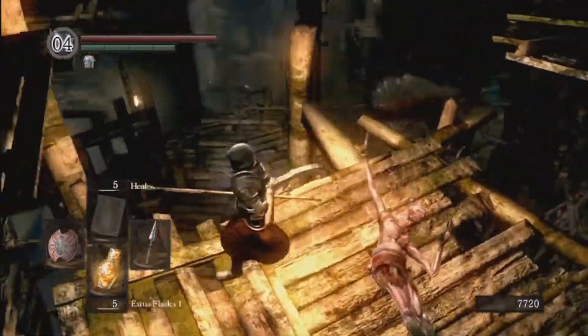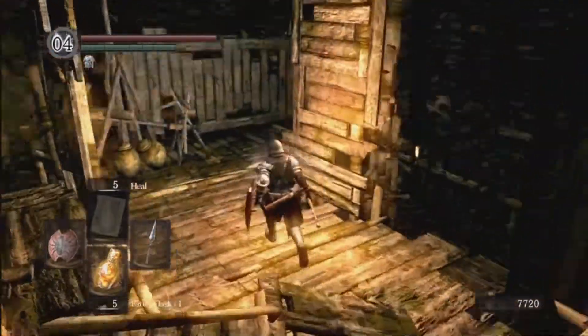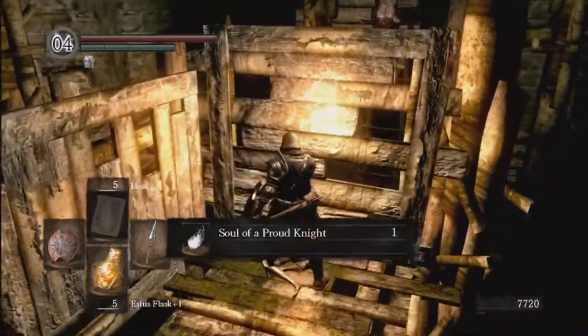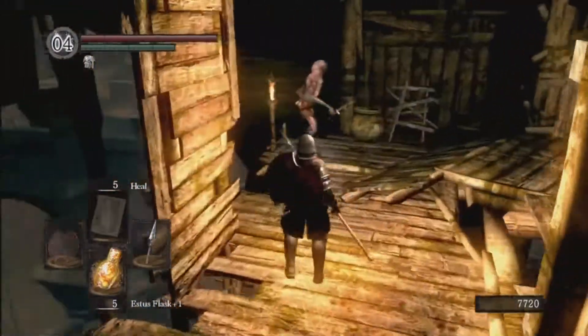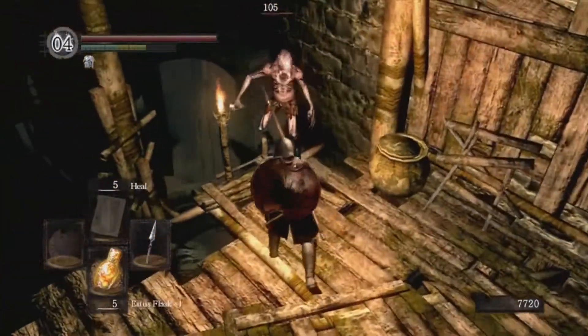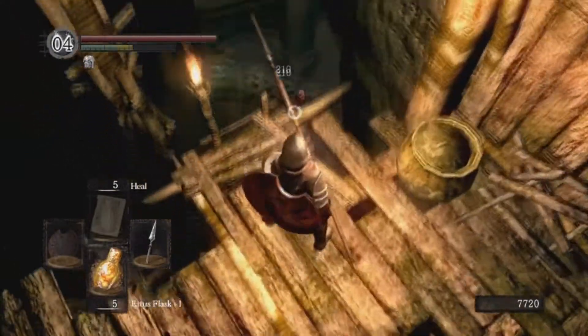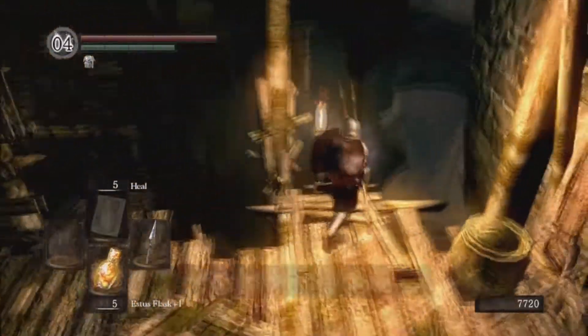Just drop down here and head on over. You can see there are enemies crawling around, crawling up ladders. There's a soul of a proud knight here. See if we can knock this enemy off the cliff — and down he goes.